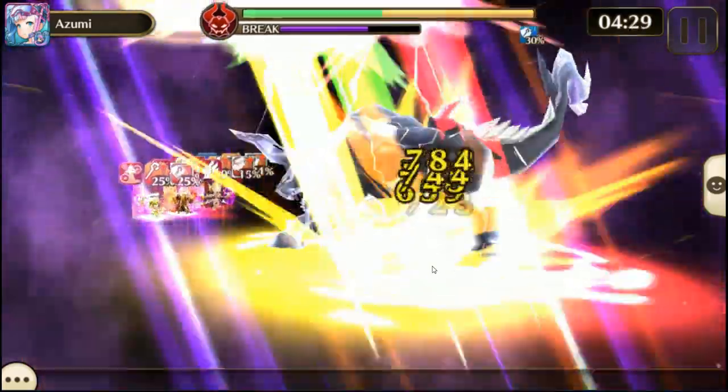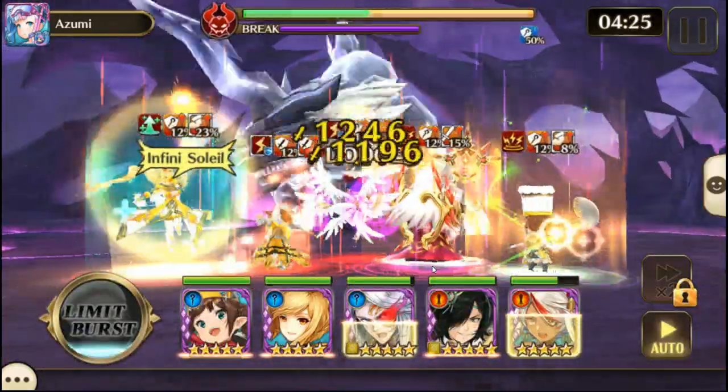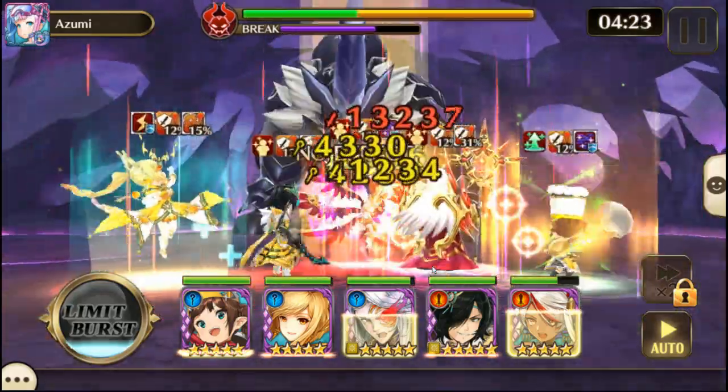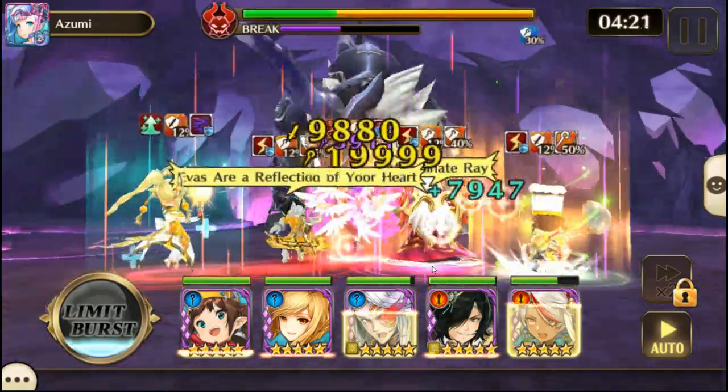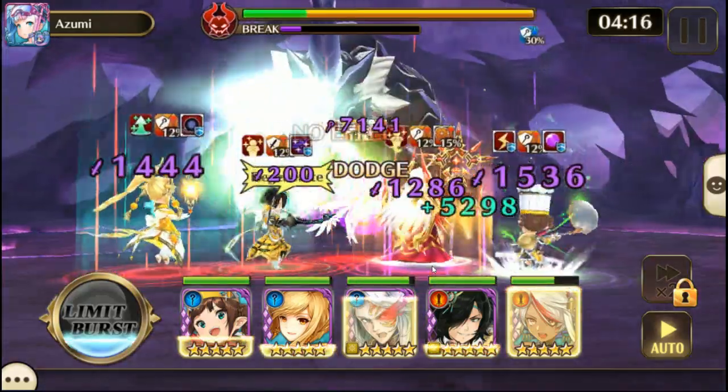Humans get inflicted with blind, and if you're tanking with an Aesir they will get paralyzed, unless you're using Sandgrid or somebody similar who is immune to paralyzation. That's why I'm using Sandgrid up front, although Loki could probably do it just fine.